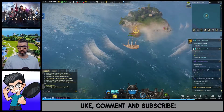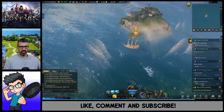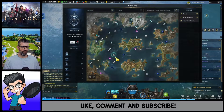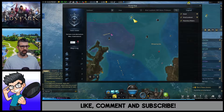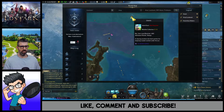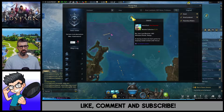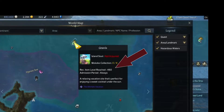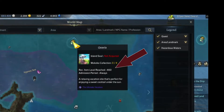First things first — before you go to any island, you're going to want to pull up the map, click on the area, and hover over to make sure your required item level is reached. If it says 416 or 450, don't waste your time.